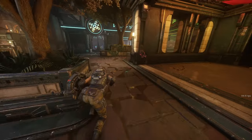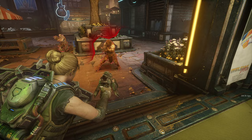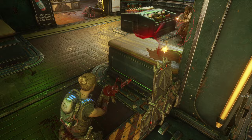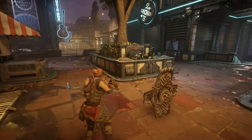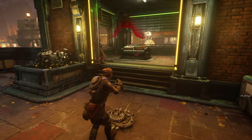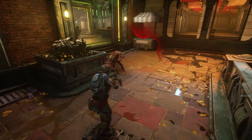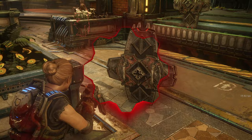Now the question is — am I able to place the Boom Shield down so it can block shots? Yes! And as you can see the textures are wrong on it. This game actually has an animation for kicking the shield down, which is kind of nice. Seeing this shield is insane — it reminds me of the Gears 3 days.